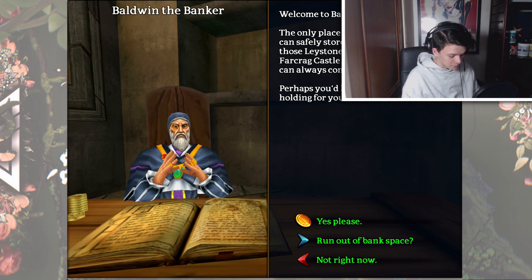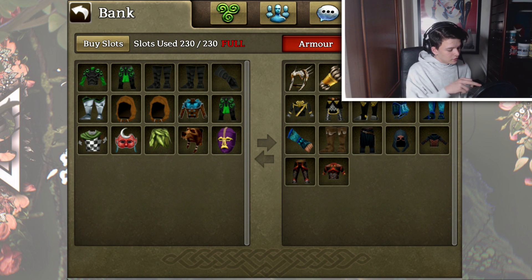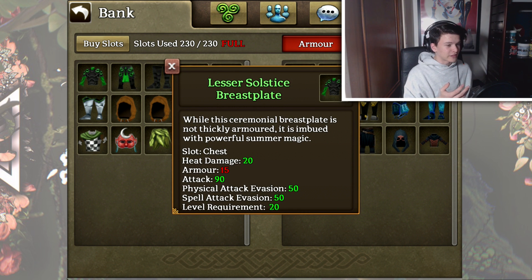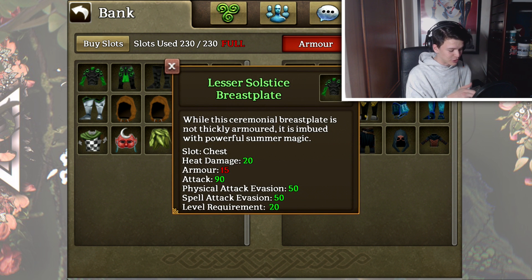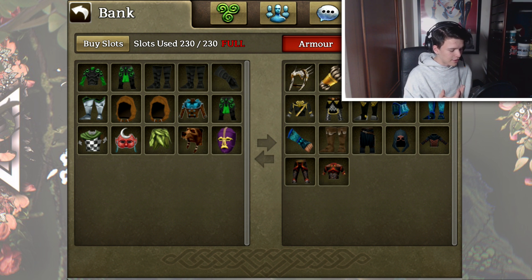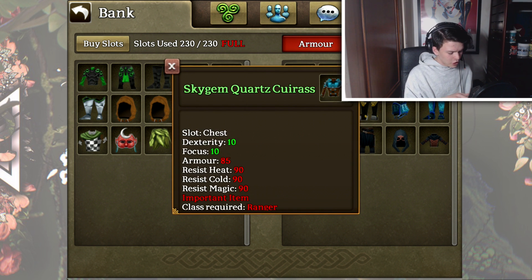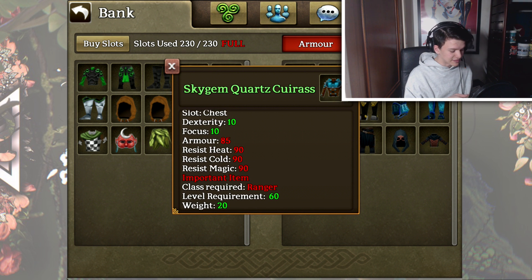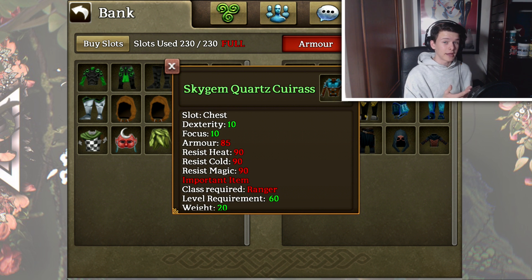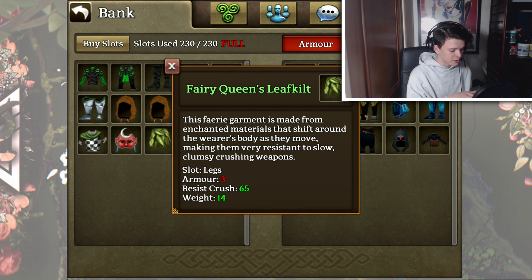So we're going to get straight into it now and work our way through. Some of this stuff obviously hasn't changed — the solstice here has not changed because I've got my lessons and my graders. The main thing I have added is I believe the enforcer mask, which is not too bad. The sky gem is level 60 so I think you can only get these at level 80 — I don't know what the deal is with that, I think it might have been an older piece. Got some bear helms, some glimmer wing stuff and some fairy queen stuff.